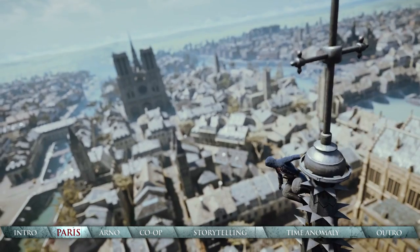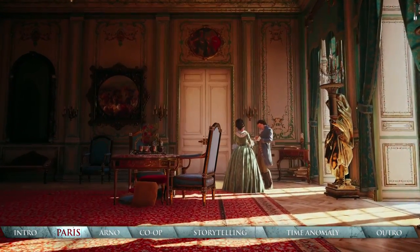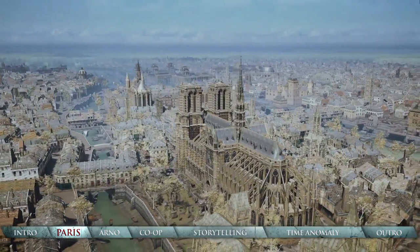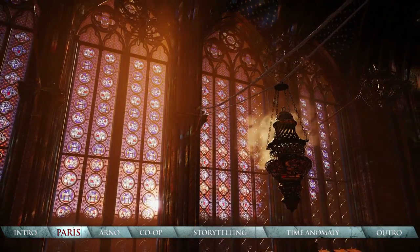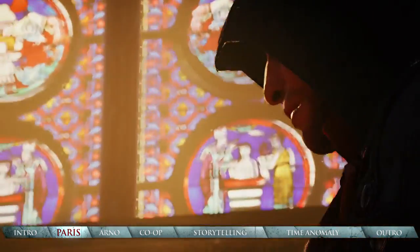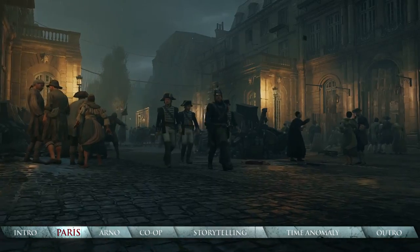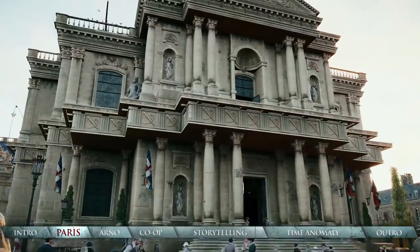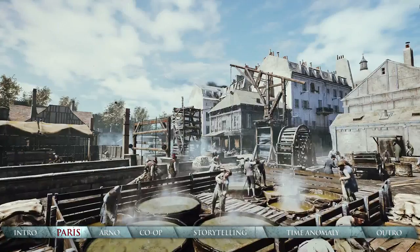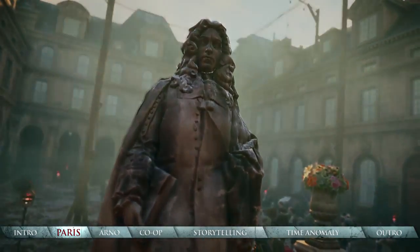The new next-gen Anvil engine brings the city of Paris to life. Built to near one-to-one scale with meticulous detail, this beautiful city is by far the largest in series history. Historically accurate designs and fully detailed interiors make you feel like you're really there. New dynamic range lighting illuminates environments with astonishing realism, while next-gen reflection mapping shines off the wet cobblestones. Seven diverse districts each have their own mood, architecture and citizens, from the toxic industrial factories to the science labs and libraries of the Latin Quarter.